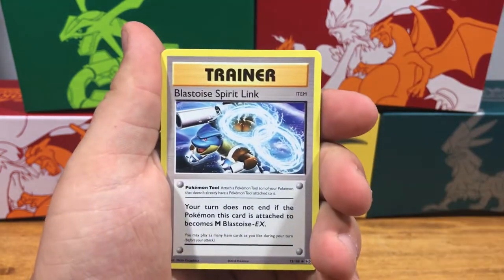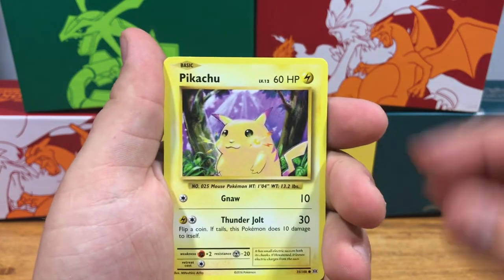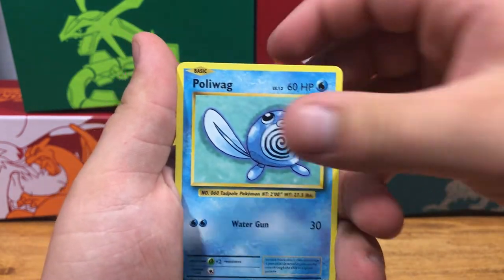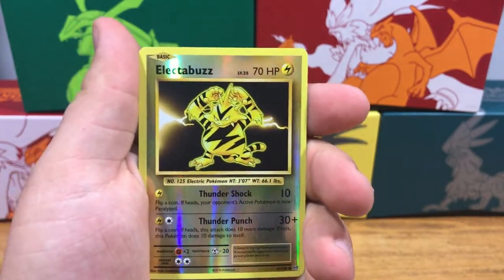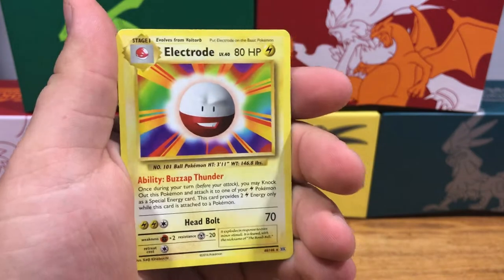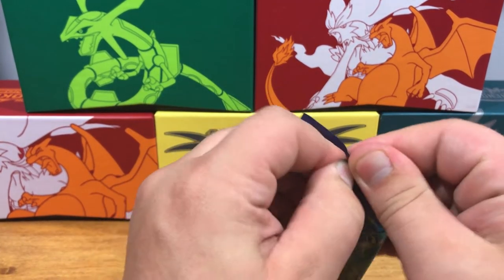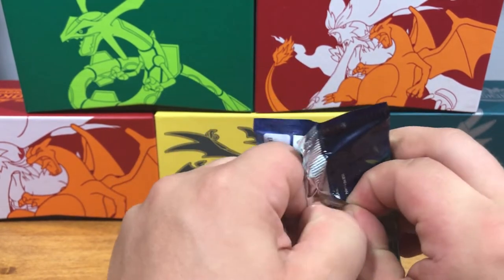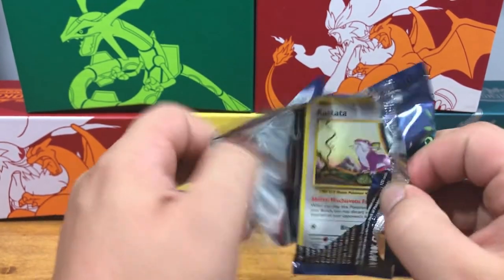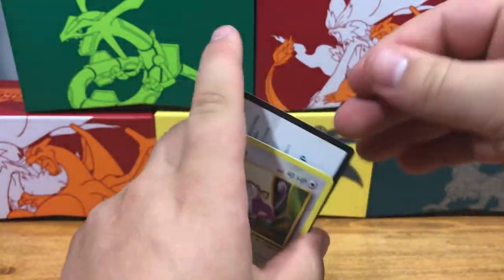So we've got a Kakuna, Energy Retrieval, Blastoise Spirit Link, Nidoran, Ponyta, Pikachu, Poliwag, Caterpie, Reverse Holo Electabuzz, and a Non-Holographic Electrode. It's been a good video — we're hoping for a GX of some sort, and as always the Secret Rare. Those are always two cards that are pretty safe to hope for.